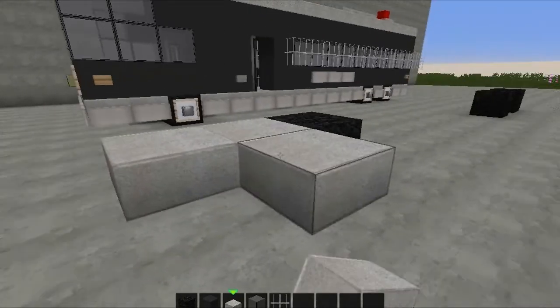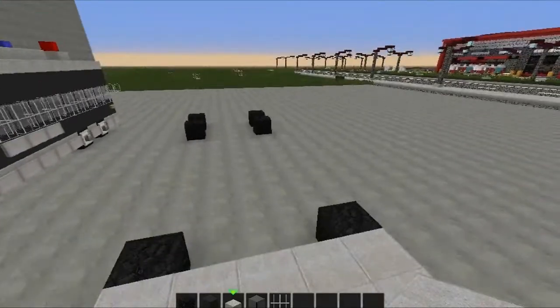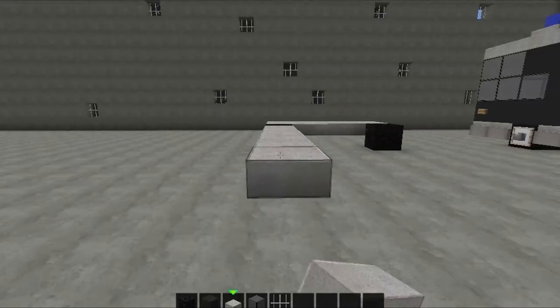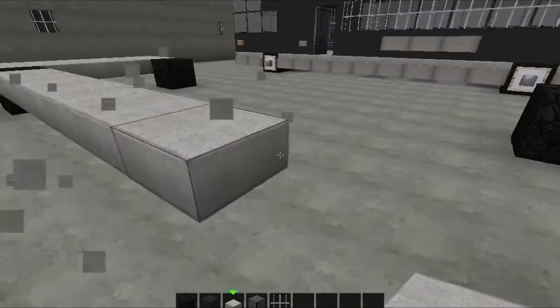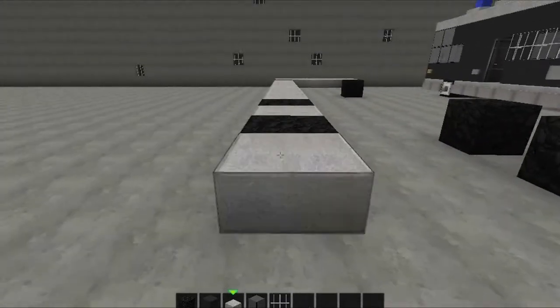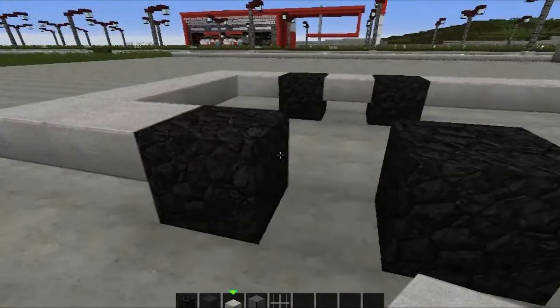With your slabs you're going to come out two at the front — one, two — and connect it all up like this, run that all the way back, connect in here, leave two at the back, bring it right through like so.